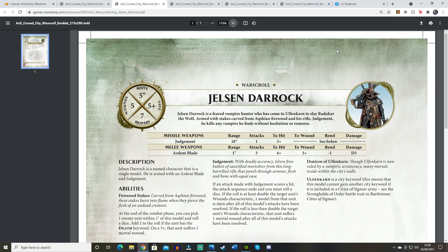Judgment works as follows: if it scores a hit, roll a dice — if the result is at least double the target unit's Wounds characteristic, one model from that unit is slain; if less than double, the unit suffers 1 mortal wound. His melee weapon, the Ardent Blade, is 1-inch range, 3 attacks, 4+/3+, -1 rend, D3 damage. While the Judgment ability is fun and could potentially snipe out multi-wound models like Blood Warriors or Chaos Warriors over a game, for 100 points it's unlikely to change the state of a battle by removing just one model per turn.